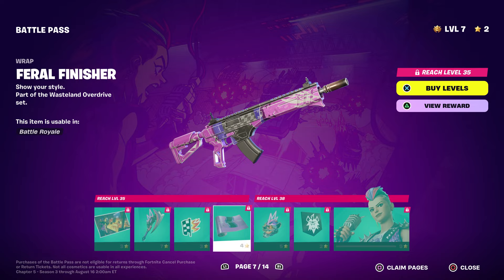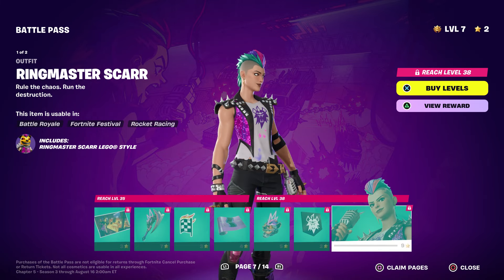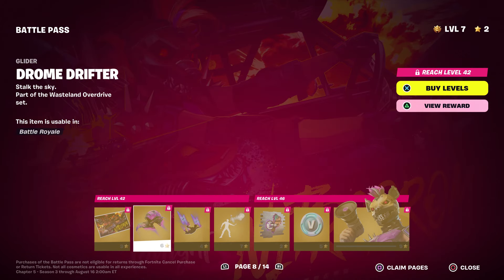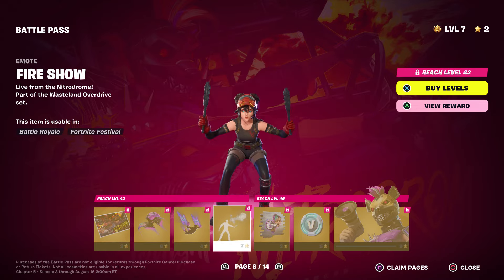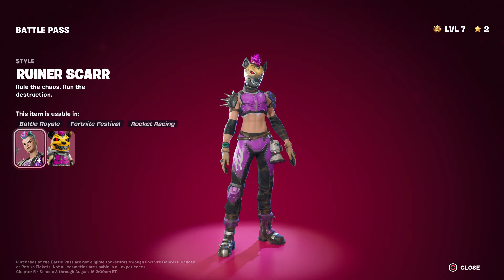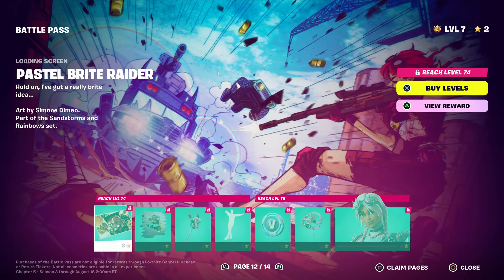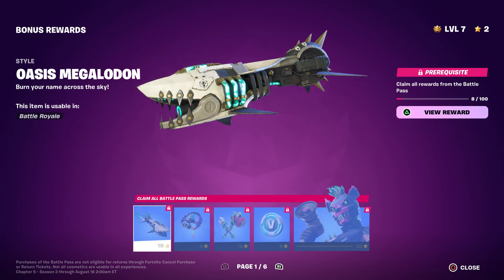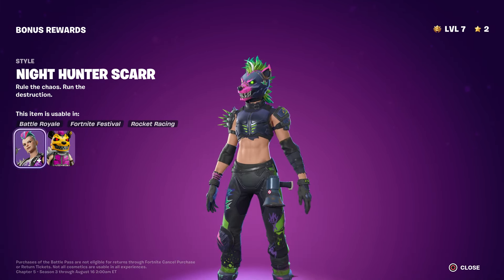You unlock a back bling, a pickaxe, and his second style, which is really pretty cool. Now if you level up to level 40 you will unlock this skin right here. She has a bunch of stuff — you unlock her emoji, a wrap, a back bling that looks nice. You unlock her skin at level 40, her other style which is pretty cool — this whole season kind of reminds me of Twisted Metal. You'll also unlock this emote, the style, and then her second style with the mask, which looks really nice. She is a bonus reward character at level 100.